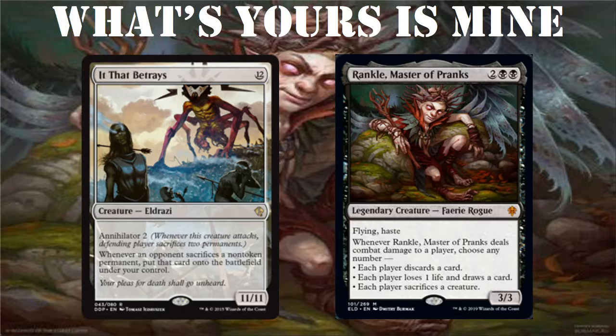Another good card that goes with this is Living Death. If It That Betrays dies, you can use Living Death to bring it back. Preferably you'd want It That Betrays and Rankle, Master of Pranks to both die at the same time, then use Living Death to bring them both back.